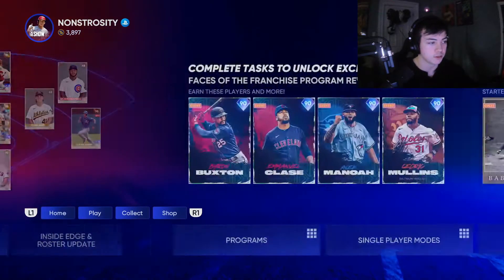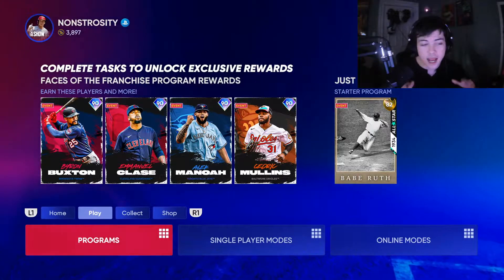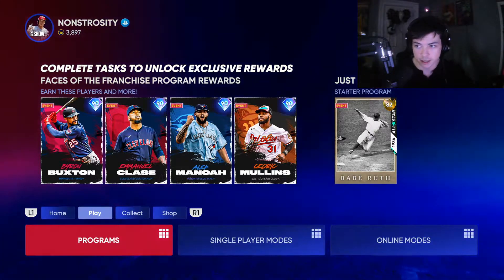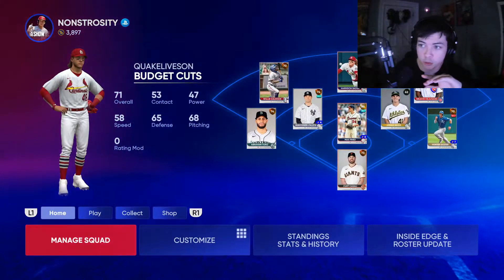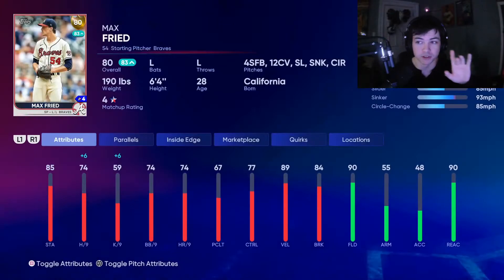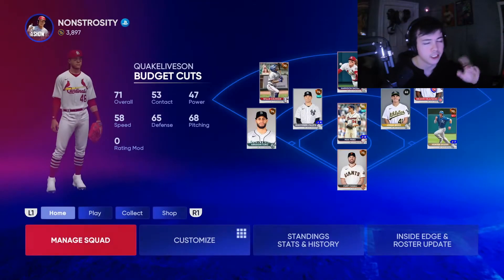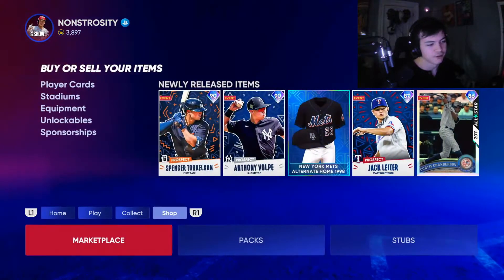Any packs in the game — they could be a Face of the Franchise, they could be anything — anything that comes from a pack goes on the team. We do have Harrison Bader on the team right now, he'll be replaced ASAP since he didn't come from a pack. Max Freed on the other hand did come from the tutorial pack, so we will be using him.